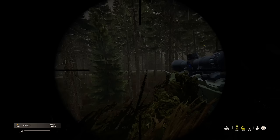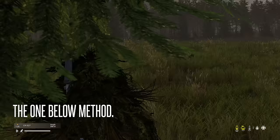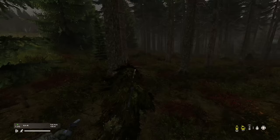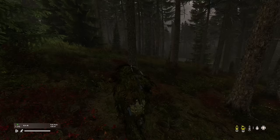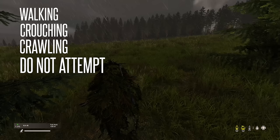Next, we have the one below movement. When maneuvering through DayZ, you are exposing yourself to enemy view, so you should employ the one below method. In basic terms, this means using the method of movement one below what you think is acceptable. If you're walking, you should be crouched. If you think you can be crouched, you should be crawling. And if you think you can get away with crawling, don't even attempt it.